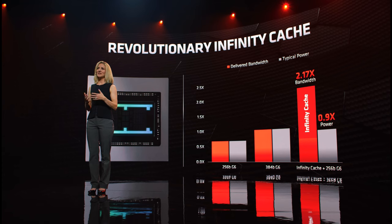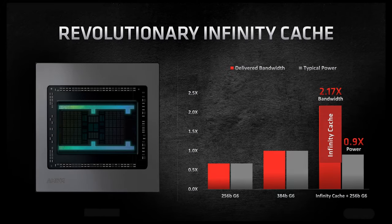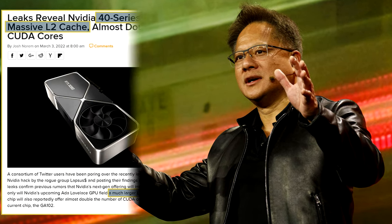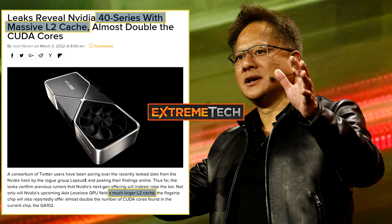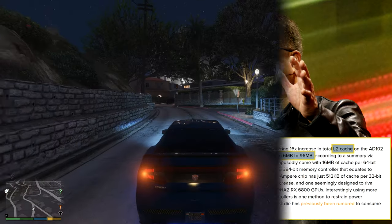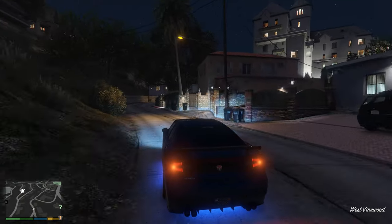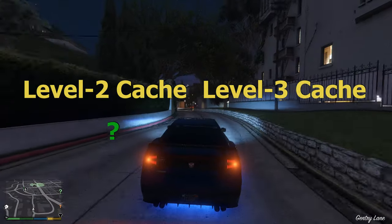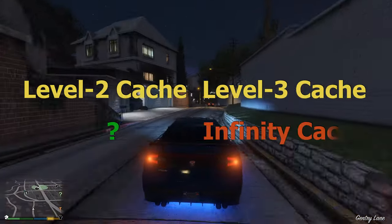In response to AMD's proprietary level 3 cache, which increases the effective bandwidths of its GPUs, NVIDIA will include very large amounts of level 2 cache in its upcoming RTX 40 series GPUs. The RTX 40 series will include up to 96 megabytes of level 2 cache. This raises the questions: what is the difference between level 2 cache and level 3 cache, and how will NVIDIA's level 2 cache compare to AMD's level 3 cache?